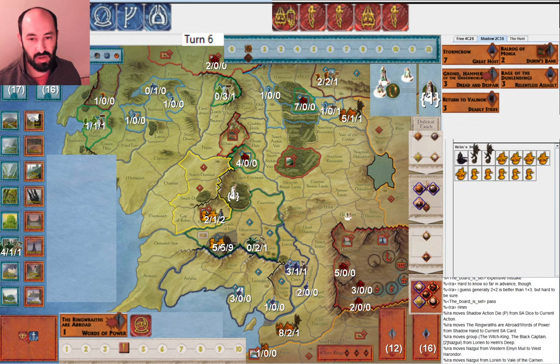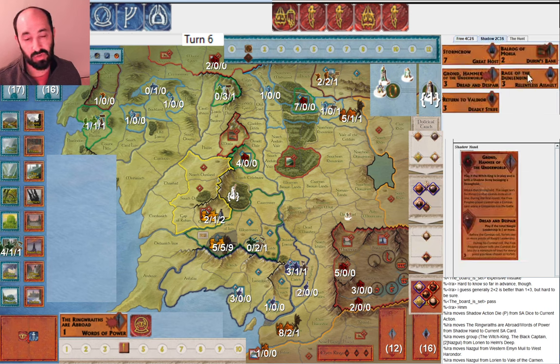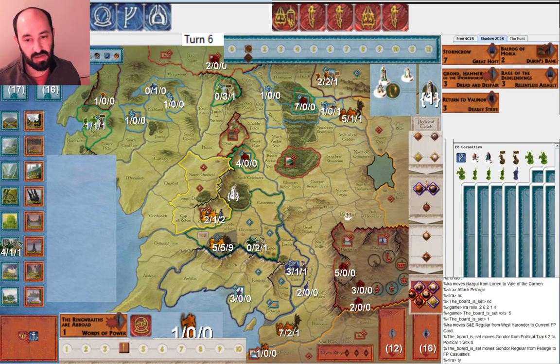I play Ringwraiths are Abroad, get the Witch King in position, and attack into Pilar Gear because I'm going to play Grond on Helm's Deep — that's the only other stronghold I plan on taking this game. It avoids combat card round one, which is significant because there are a lot of nasty combat cards Free People can play since they have Ents. One of the nicest things about Grond is not only does it give me two free presses, but it prevents the combat card round one — so you can play something like Deadly Strife and know you're going to get the full value. I attack into Pilar Gear using Ringwraiths are Abroad — I get a hit, they get a hit. Gondor is now at war.